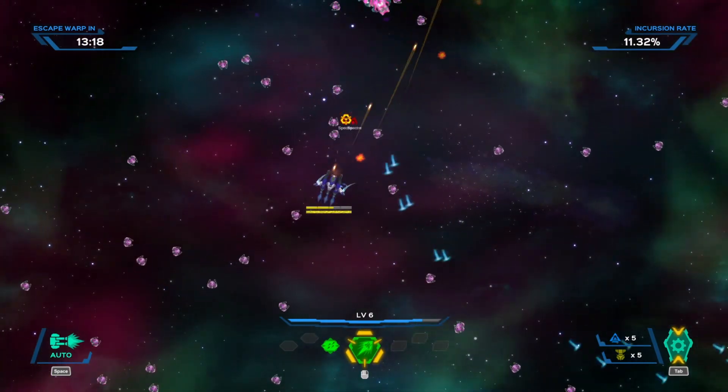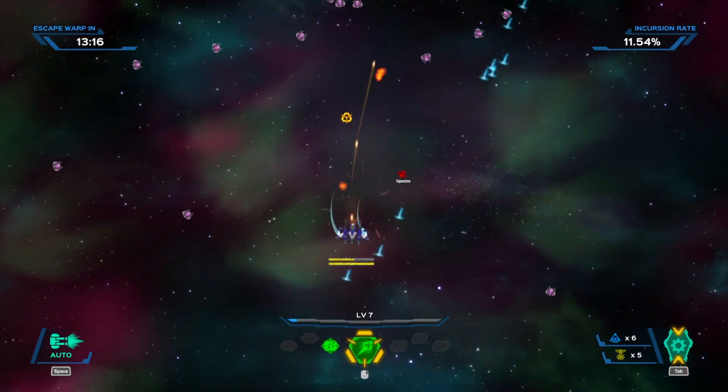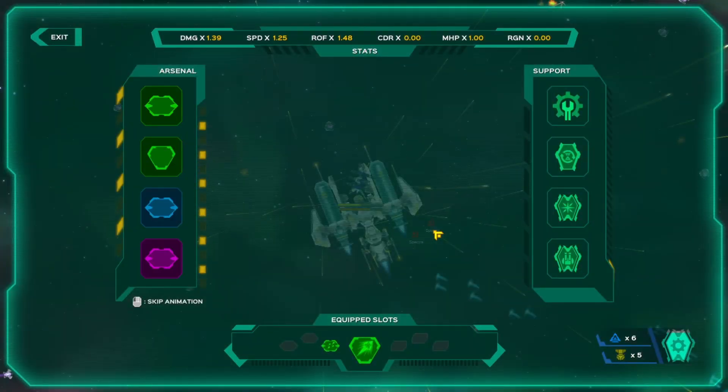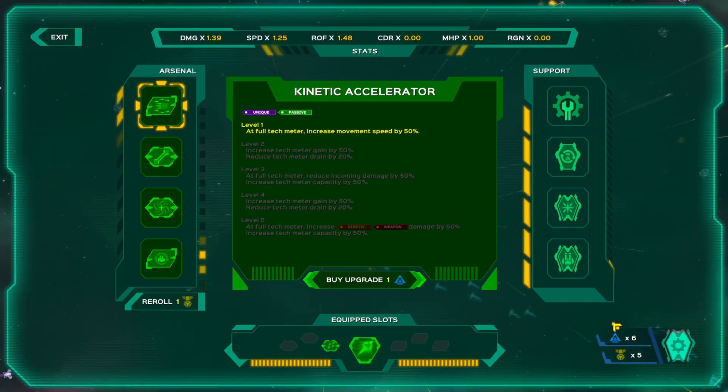You too can jump in. Speaking of jumping in, why don't we call our handy dandy spaceship and get some power ups. These over here can be used on these upgrades along the side, and then these tokens are used to provide additional support functions. We can either power up that ship that appeared to give us some defenses or we can get some health back.